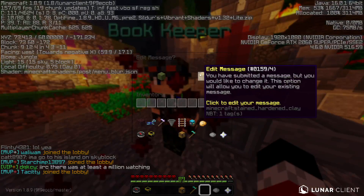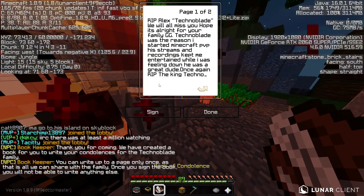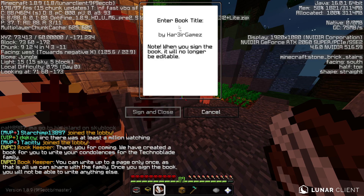Bookkeeper — right click on it. You can edit your message if you haven't. Write it down, then sign and title it.